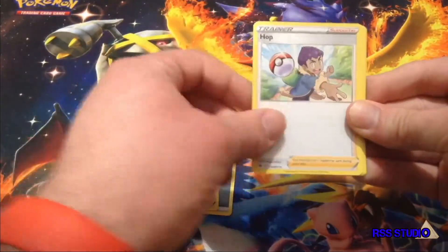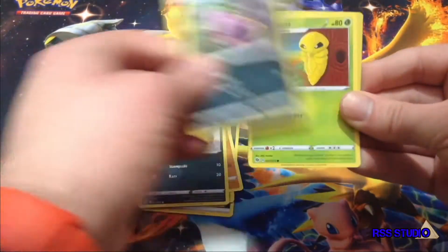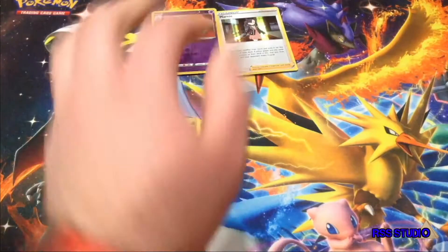Energy, Pokemon Center Lady, Hop, Beedrill, Ruff Ruff, Full Heal, Scraggy, Ekans, Kakuna, Hatrim, Reverse Hollow, and a Marnie Hollow.